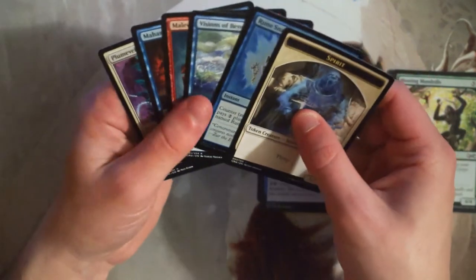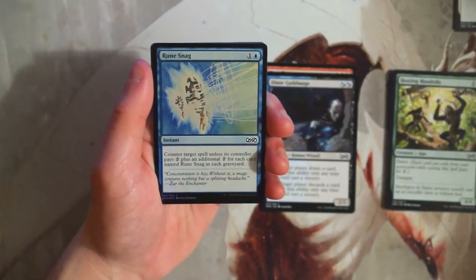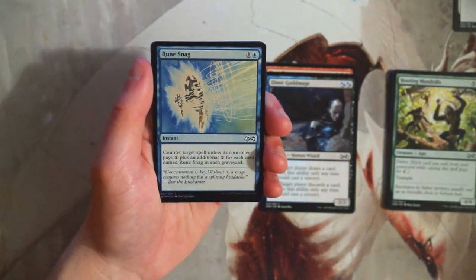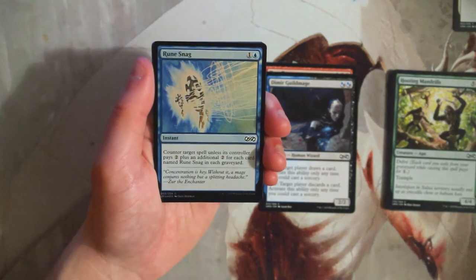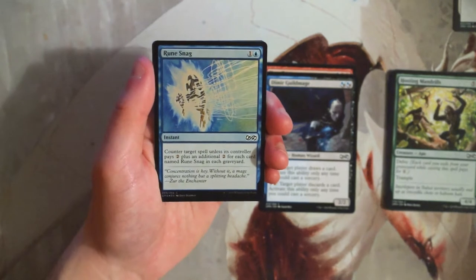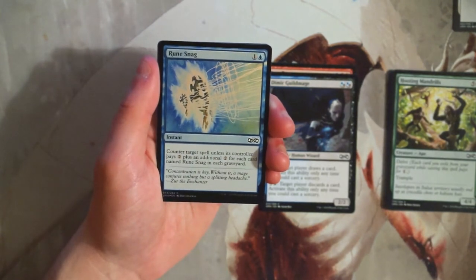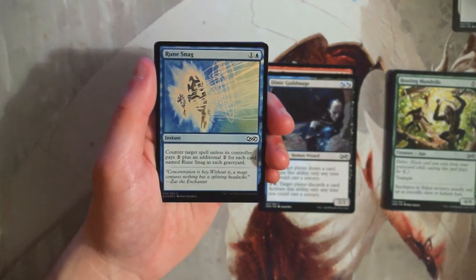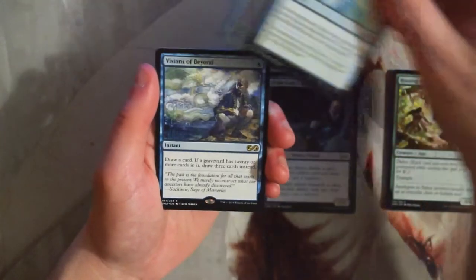We have a spirit token and our foil is Rune Snag — an instant for one and a blue that counters target spell unless its controller pays two, plus an additional two for each card named Rune Snag in your graveyard. This is just okay — it's not amazing. It's basically a slightly worse Mana Leak most of the time unless you have multiple copies, and even then I don't think you'd want to run tons of them. I'm not a huge fan.